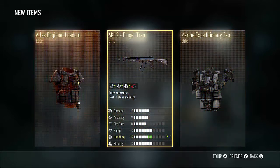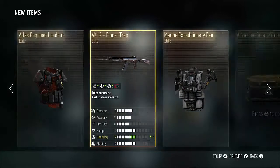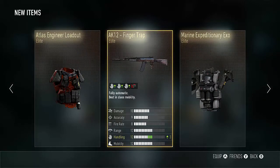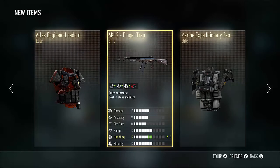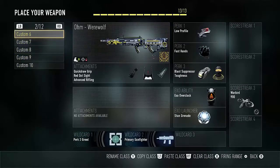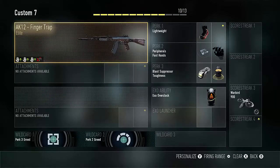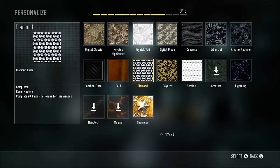Yo, triple elite! And I got the AK-12 finger trap — let's go! Oh my gosh dude, that's pretty sick, I'm gonna put that on. Yes, it's actually a pretty decent gun, I'm liking it. But you can't put any attachments on it — zero attachments — that's the bad thing.